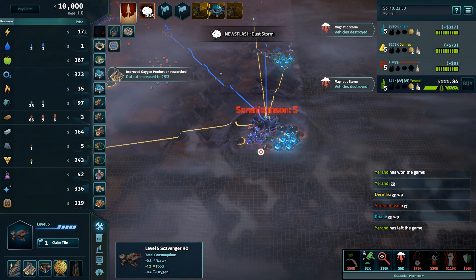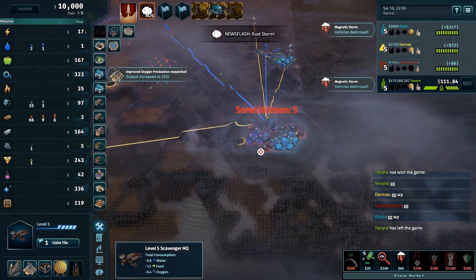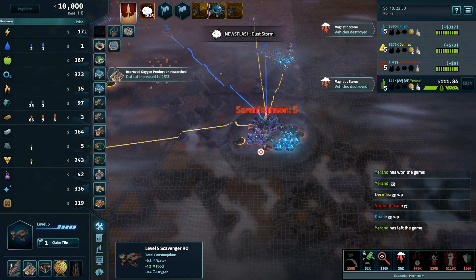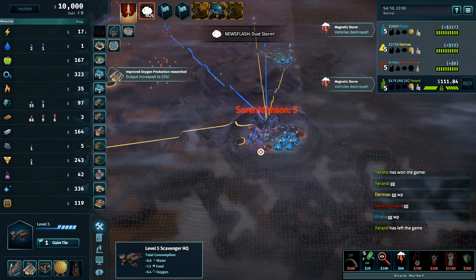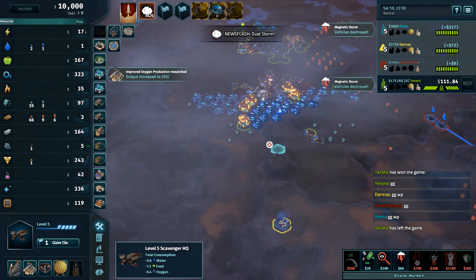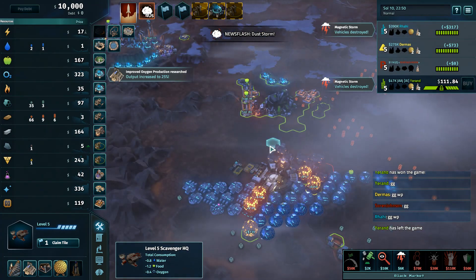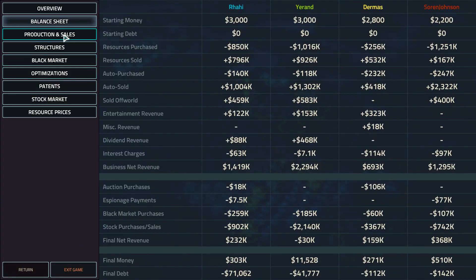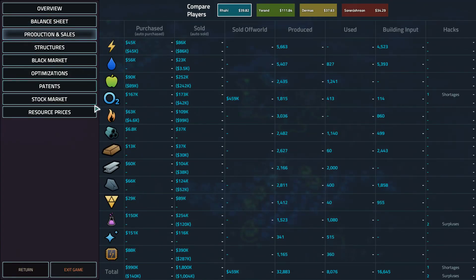Yeah, he had some help along the way but still a good job by everybody. Kind of identifying who they needed to be a problem to. Also very beneficial for Yaren that neither Soren nor Dermis completely fell out of things — because if Dermis had been an easy pickup, Rahi runs away with that game. Right — to come back from behind when you're at HQ4 and everyone else has been at HQ5 for a while only works if everybody else lasts late and there are no early pickups. Yeah, absolutely.